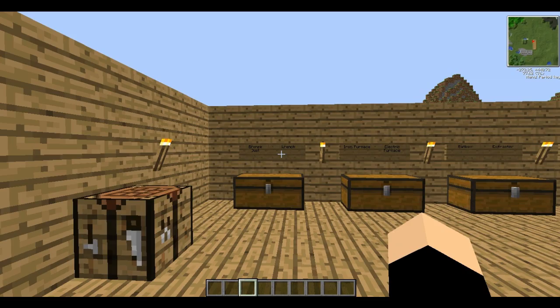Hello and welcome to part 2 of this Tekkit tutorial. Today we'll be learning how to make wrenches, upgrading our furnace so that we can produce things faster, create a battery box which is able to store electricity, and a few other machines like an extractor and a compressor. So let's get started.